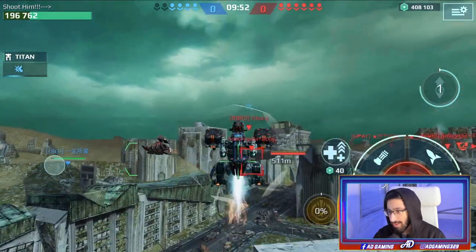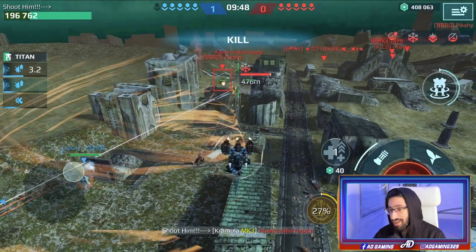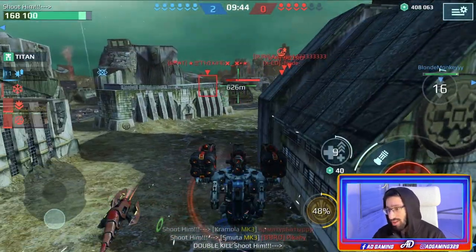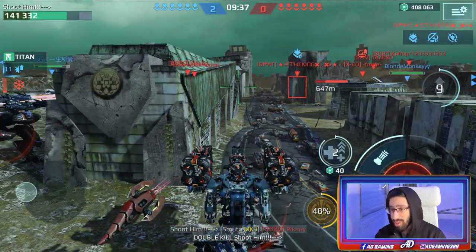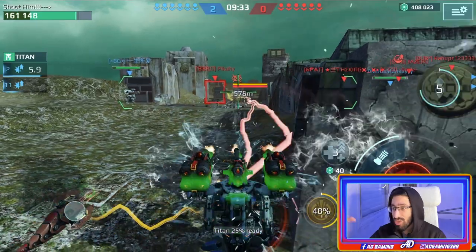Starting another run — there are two enemies over there. It's a Blitz, it has Aegis shield — I don't care. Look at this, I just took them both in less than eight seconds. What is happening here? This is insane.